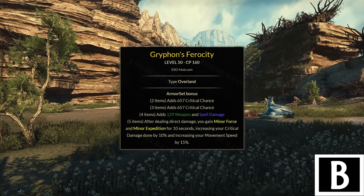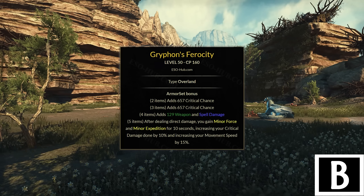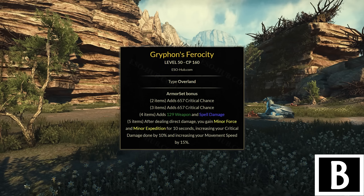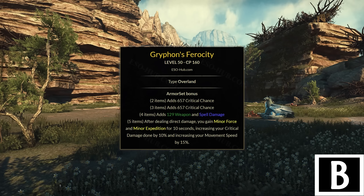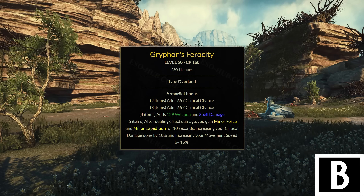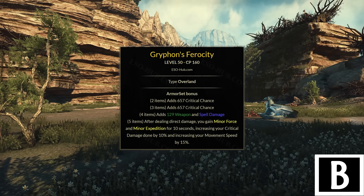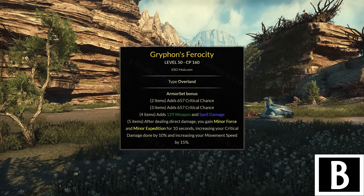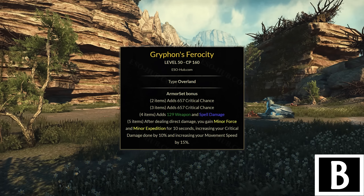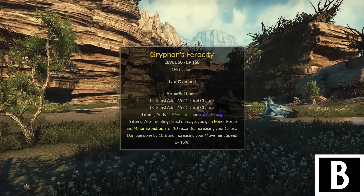Then Perfected Yandir's Smite. This is a decent double bar damage buff set, but it needs constant damaging critical hits, and for the ideal perfected version you have to farm Veteran Kyne's Aegis — so it's not easy to get. 410 weapon damage is decent but not great; 630 weapon damage from the heavy attack is better but is a limited-time proc. This set also has a good 2-4 piece bonus, but there is a better double bar set later on, so it stays in B tier.